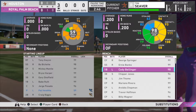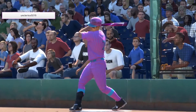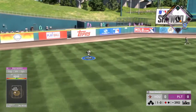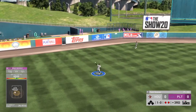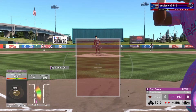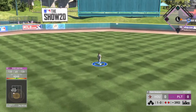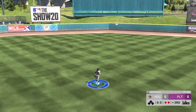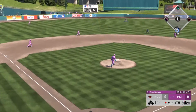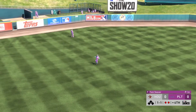Vendetti didn't give up any hits which is really good. Now Jim Thome is coming up to the plate — that's almost down the middle of my PCI. He gets a hard hit ball straight to George Springer. That's a pretty weak inning, another really weak inning for me. I need to start hitting the ball a little bit better. Mike Trout — Mickey Mantle makes the play right there.